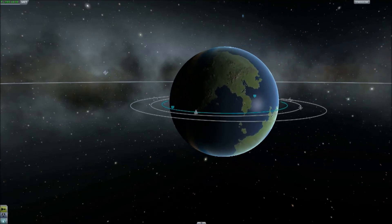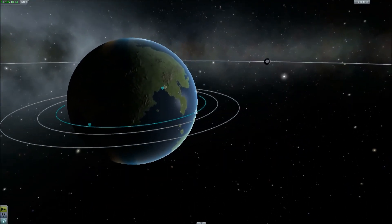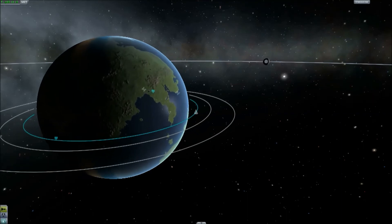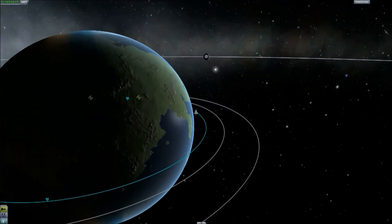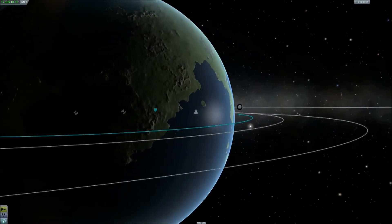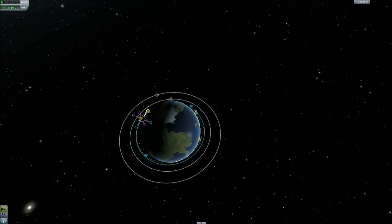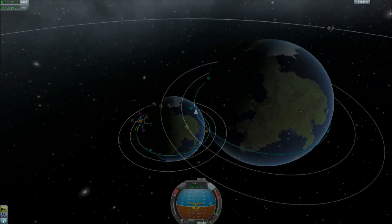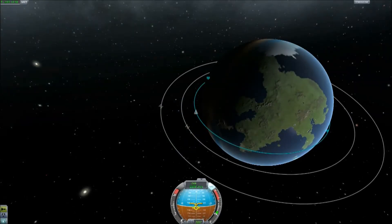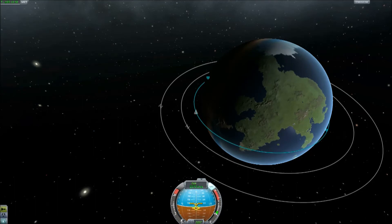I need to try and find where the space centre is, and I have to do this visually — I just recognise the shape of that bit of continent and the telltale islands just out to sea, that's how I know where the space centre is. All I need to do is find the far side of the orbit and de-orbit from that point.